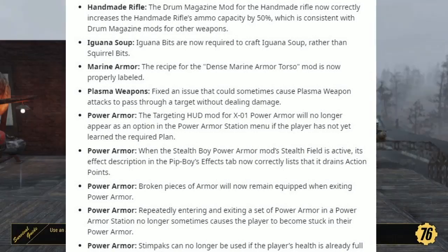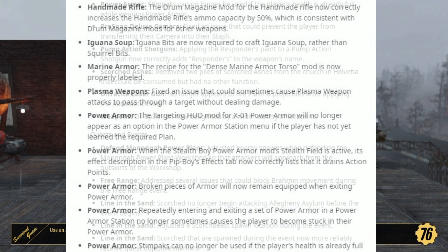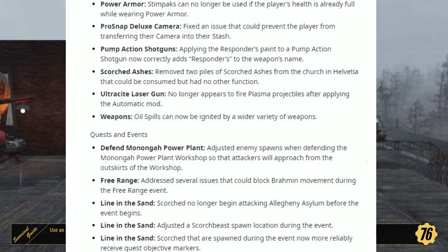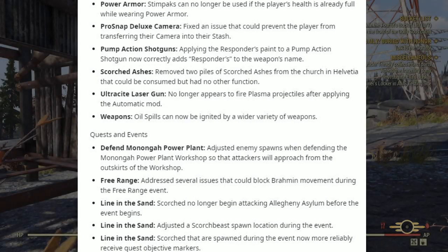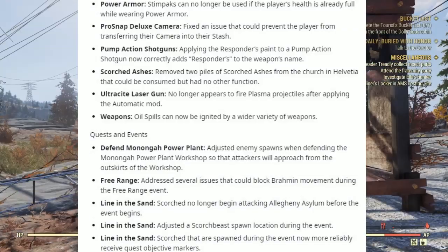Broken pieces of armor will now remain equipped when exiting Power Armor. Repeatedly entering and exiting a set of Power Armor in a Power Armor Station no longer sometimes causes players to become stuck in their Power Armor. Stimpaks can no longer be used if the player's health is already full while wearing Power Armor. Under Plo-Snap Deluxe Camera: fixed the issue that could prevent the player from transferring their camera into their stash. Pump Action Shotguns: applying the Responders Paint to a Pump Action Shotgun now correctly adds 'Responders' to the weapon's name. Removed two piles of Scorch Ashes from the church in Harpers Ferry that could be consumed but had no other function. The Ultracite Laser Gun no longer appears to fire Plasma Projectiles after applying the automatic mod. Oil spills can now be ignited by a wider variety of weapons.